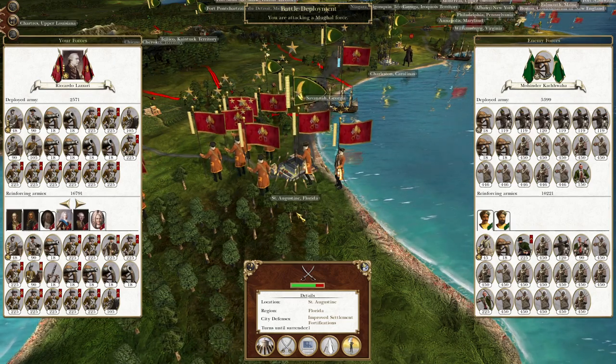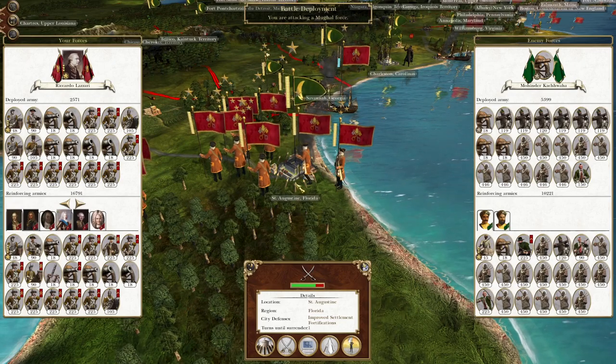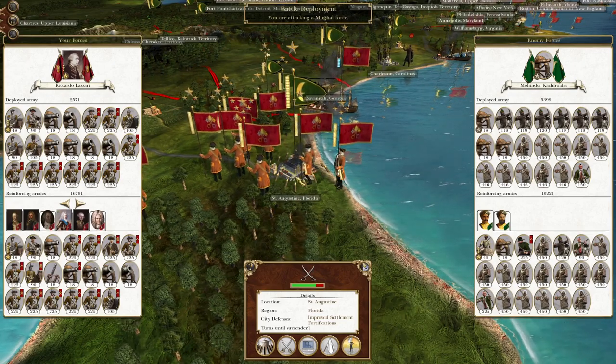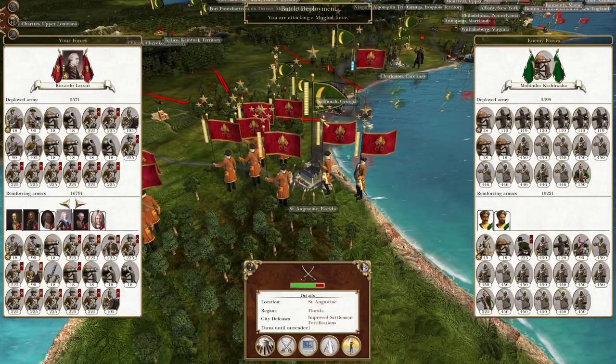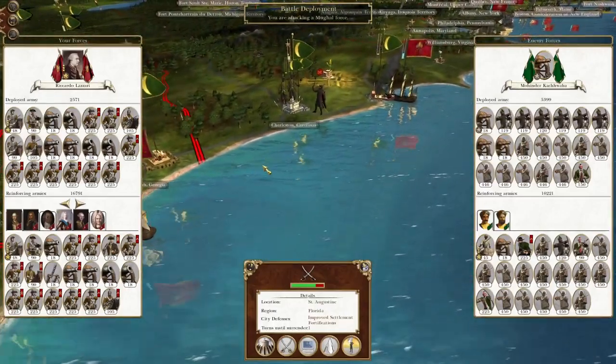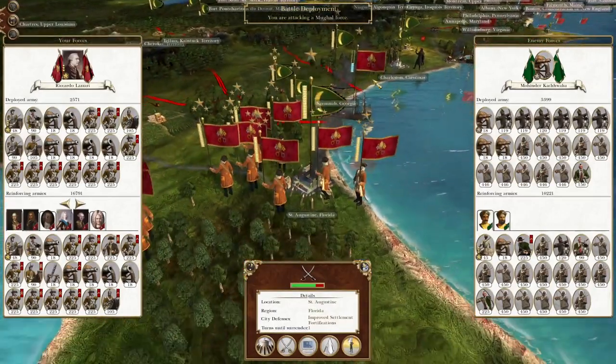What's up guys? This is the Roeferman and I am back to bring you to the next episode of MyEmpire.War Let's Play as the Italian States. To pick up where we left off, we're going to attack St Augustine, because if we don't destroy the Indian faction, we'll get teleported out. All of these troops will be teleported up north and it'll just be a massive waste of time.